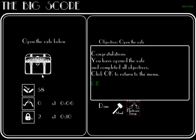When these numbers drop to zero, the safe opens and you will receive a payout. This payout can be used to purchase new tools in the store.